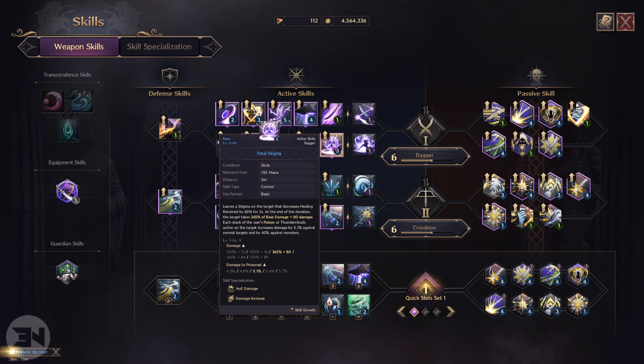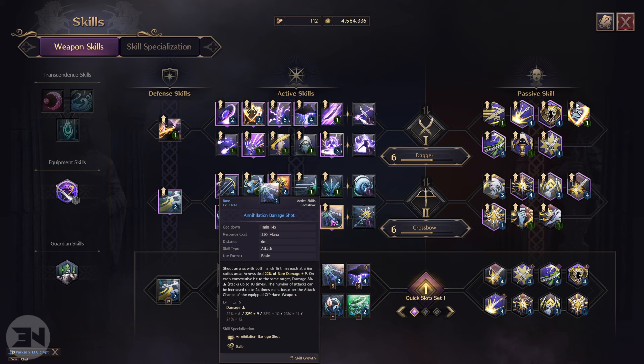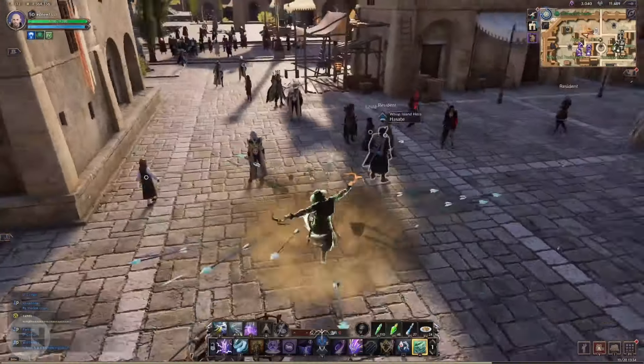Then we have Detonation Mark, which I've literally just put onto my build. It deals 230 of base damage plus 54 damage with a 100 chance to Weaken and mark the target for three seconds. Damage accumulates until the mark ends, then the mark explodes and deals bonus damage equal to 40 of the total accumulated damage. So you put Thunder Clouds on them, then do a big hit — with both effects active the damage will be incredible, then it explodes for even more.